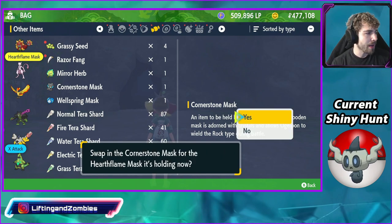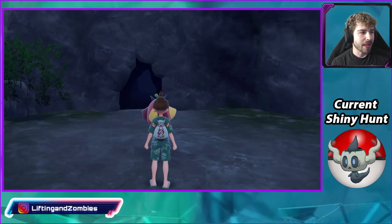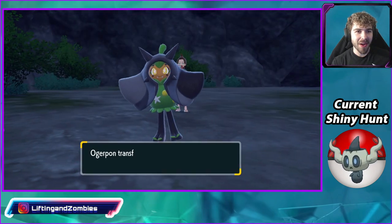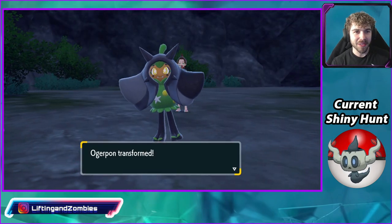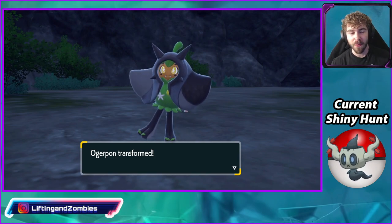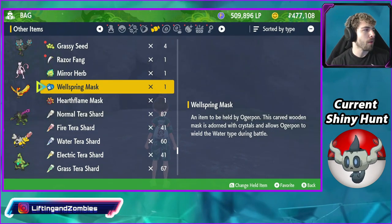And we can swap it out. Then once we back out, you guys are going to see he's going to change form. And there he goes — he did transform into the Cornerstone form. That is such a cool feature of Ogerpon.